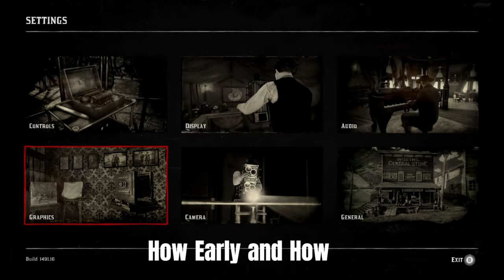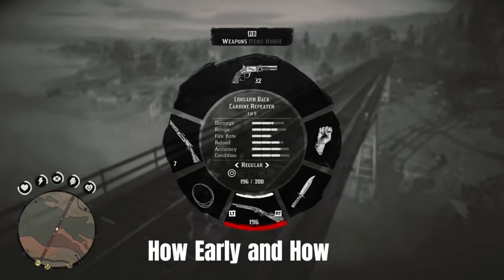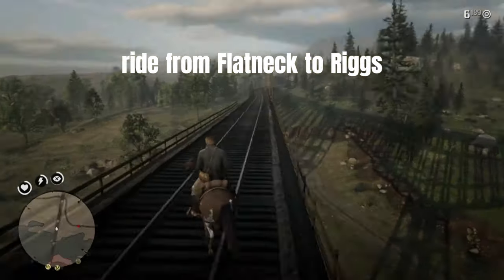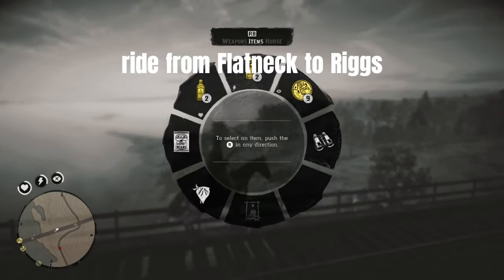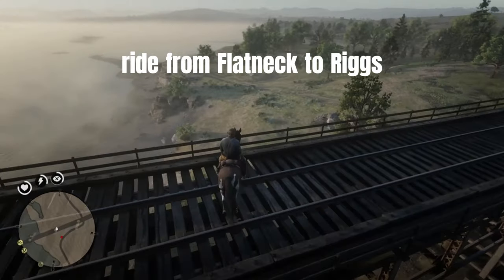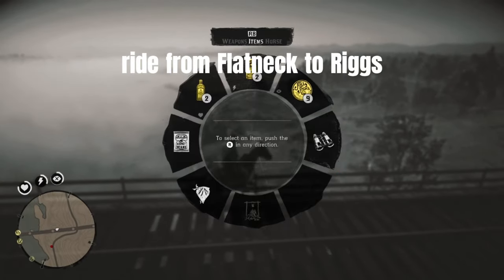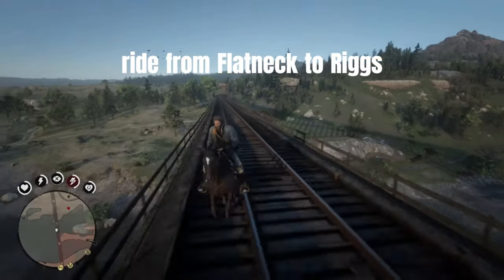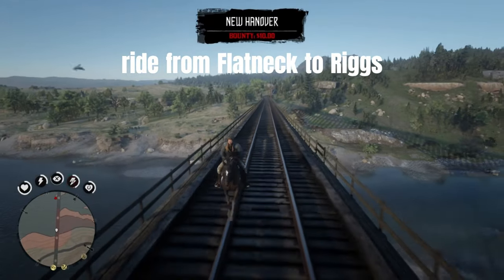About how early? Actually, you can have this horse as your main horse very early in the game — even if you haven't done any of the main missions. You can ride from Flatneck Station to Riggs Station. Remember, you want to get on this bridge crossing this train track.